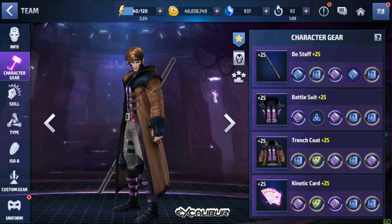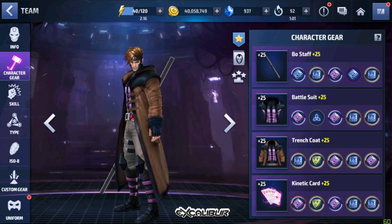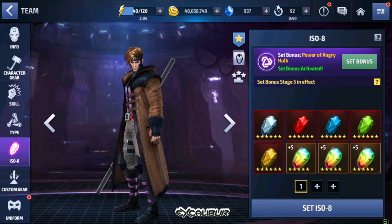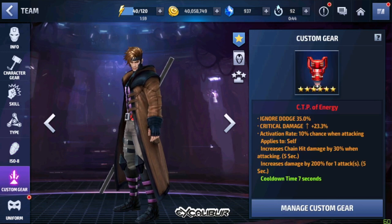I don't have that many blessings — I have one that I used for another character. As you can see, I don't have good Urus on my Gambit either. As always, as you all know, I use Power of Angry Hulk on every character I use for PVE purposes.